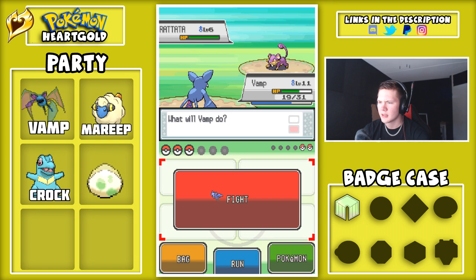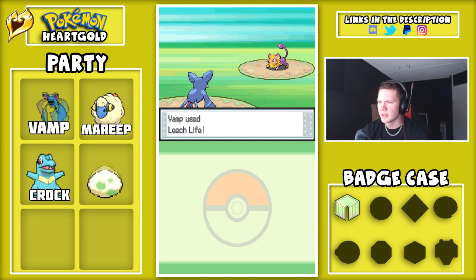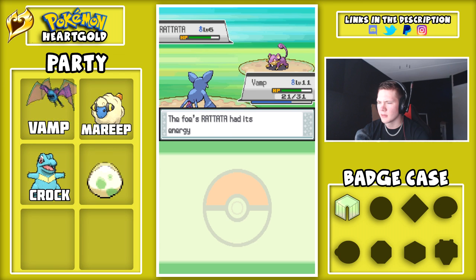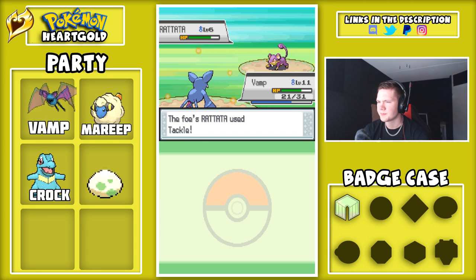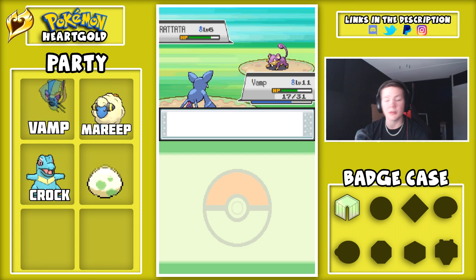Rattata is confused. From Bear's side of the field, a Leech Life is being pulled off before Rattata can do anything. Leech Life leeches some life — sorry, always mix that up, did it in a previous episode too. Let's switch out to Mareep actually.